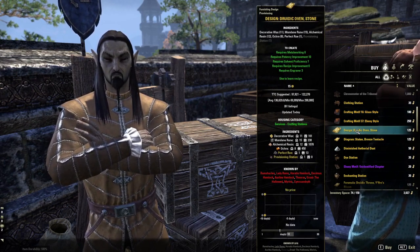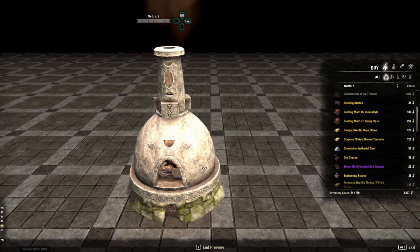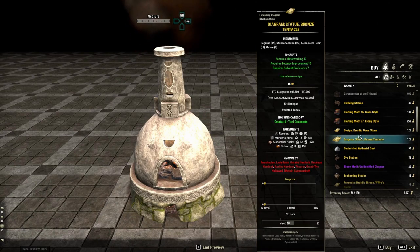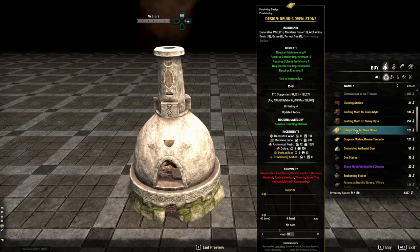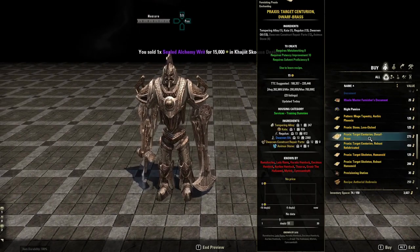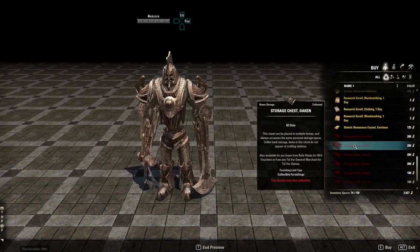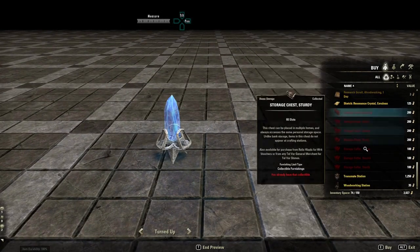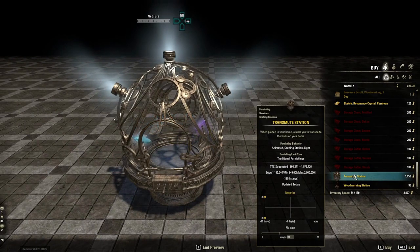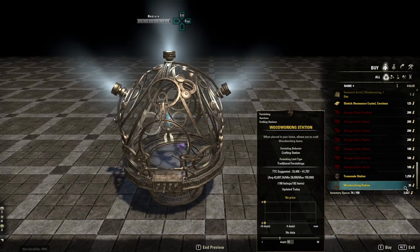You can also buy recipes here — for example, one recipe costs 125 vouchers and once you've crafted what it unlocks you can sell it on the auction house. One furnishing item is currently trading for about 100,000 gold, so there's good profit potential. The shop updates regularly and includes target dummies, storage chests for extra house storage, and even a transmuting station — the most expensive item currently, at 1,250 vouchers. I personally have over 3,000 vouchers at the moment.